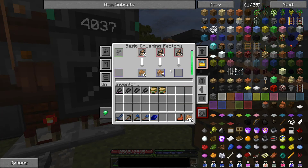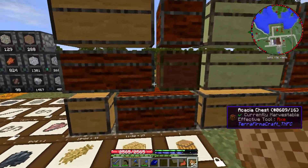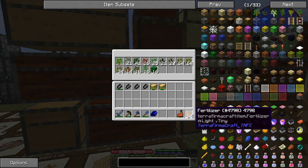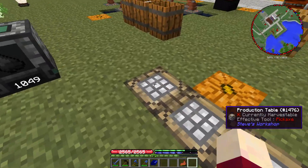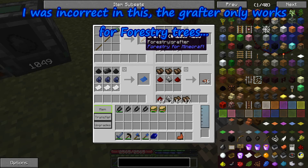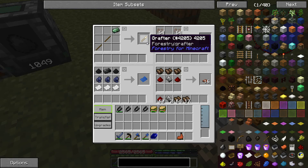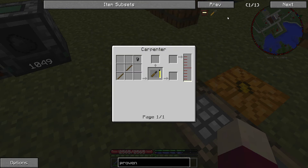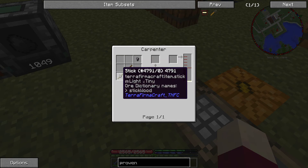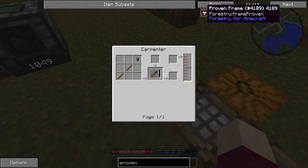I know that bone meal doesn't work, so I guess I'll be waiting for that tree to grow. The biggest issue is making sure we get saplings from it. With a vanilla tree, the best way to do that is with a grafter from Forestry - this one uses a bronze ingot and two sticks. We can also make a proven grafter with a black steel nugget and two sticks in the carpenter with a little bit of seed oil, but we still can't make the proven frames.